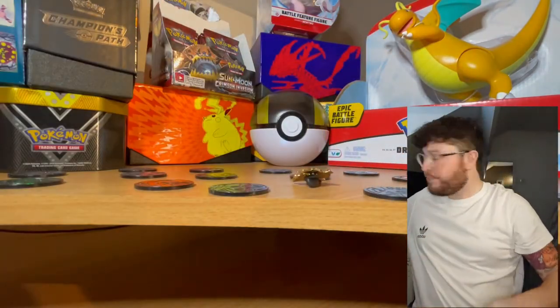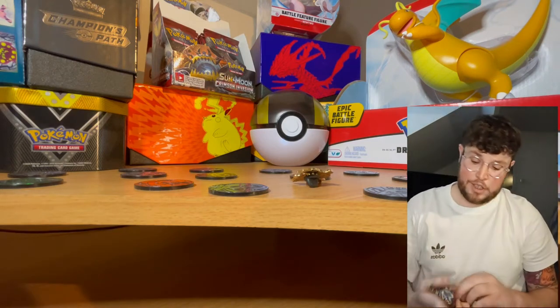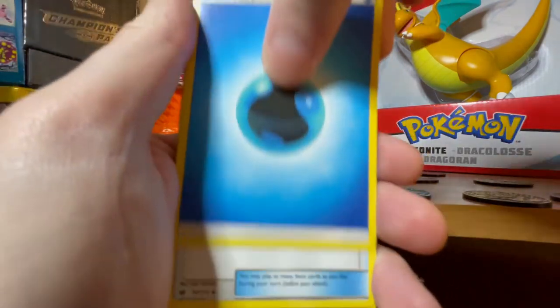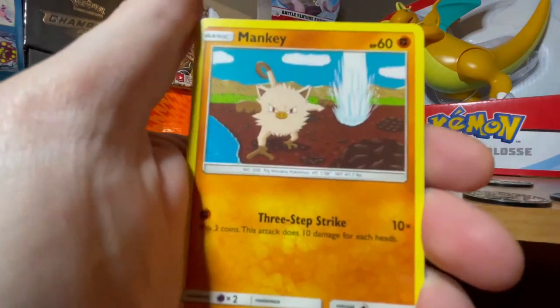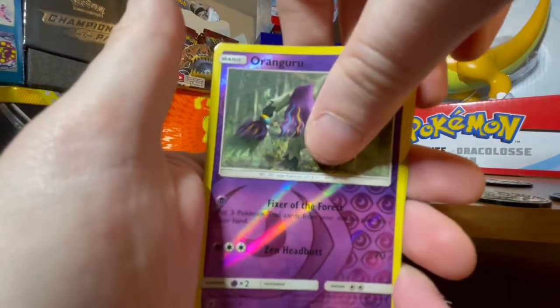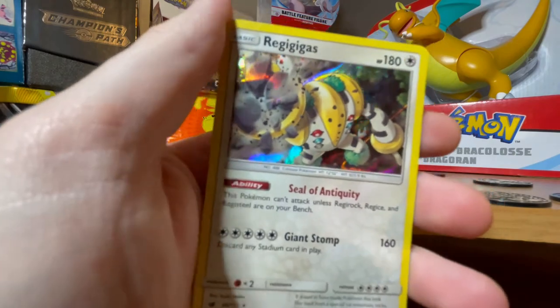I'm not sure what the odds are of getting a decent pull out of all these. I was meant to look at the card list beforehand to see what I wanted to pull, but I totally forgot until now, so we're just diving in. We have Miltank, Beedrill, Camerupt, Feebas, Lando and Lugia as the hollow, and the first rare is Reggie Gigas.